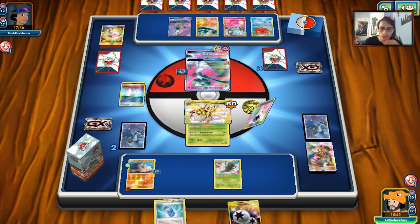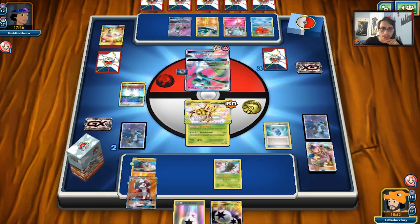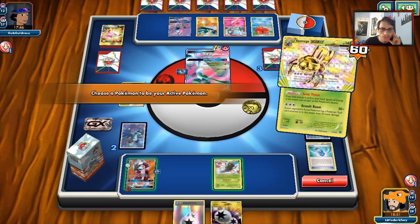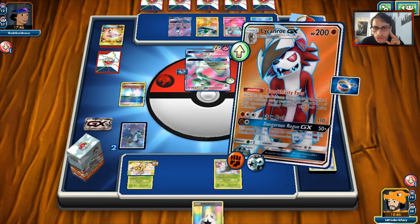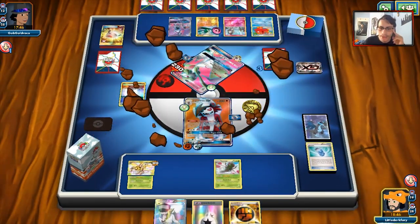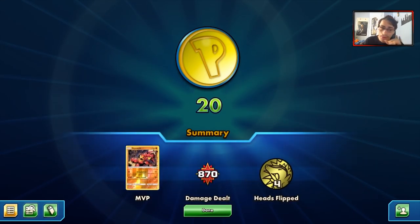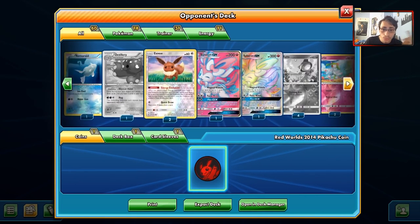Lycanroc can clean up with the Dangerous Rogue, and this is why I like having a Lycanroc in the deck. We can just win with the Dangerous Rogue — he's got enough Pokemon on his bench, and the Choice Band allows us to do 230 damage to take out Gardevoir. That was a pretty good match. We showed off basically everything there. If my opponent didn't play that many tools on his Gardevoirs, we would have been okay. I don't know why he did that — that was super weird.